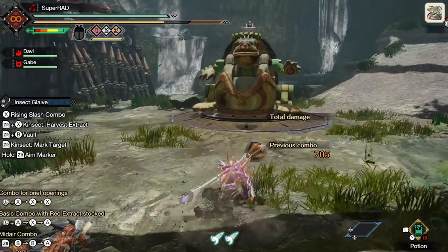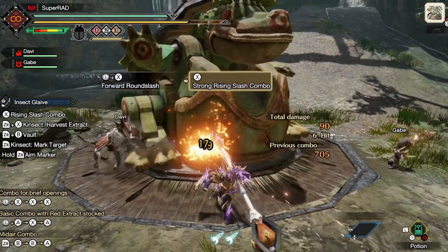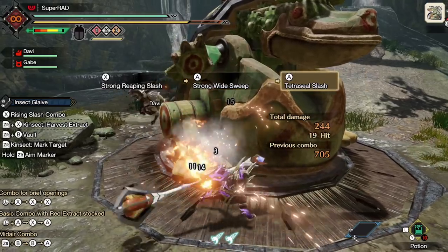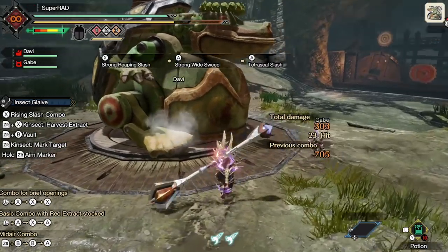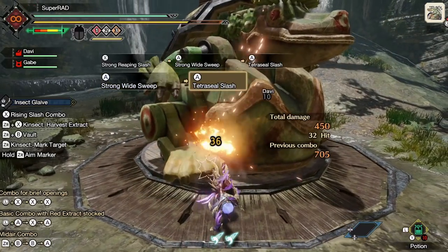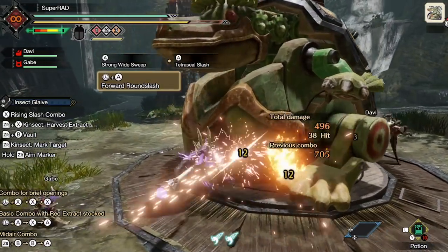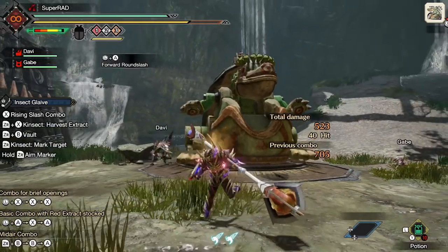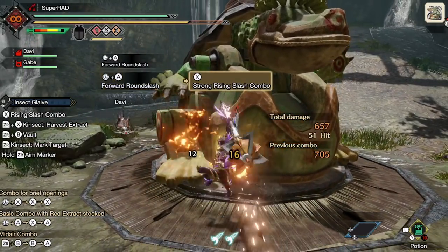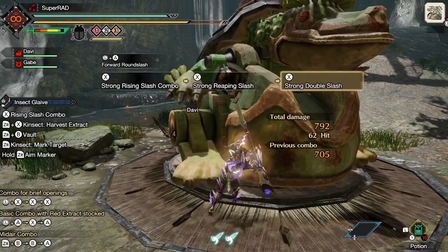There are also multiple new mechanics involving weapon customization and the Rampage, which can allow you to change various aspects of your equipment. These can be specific to class or even to individual weapons within them, so I won't go into too much detail here. As an example, some glaives may let you change their element type to a new category with a 10-point boost. Obviously, as the game had only been out one day as of writing this, I'm working with what I've got. If there are any mistakes or clarifications needed, please let me know and I'll update the description.